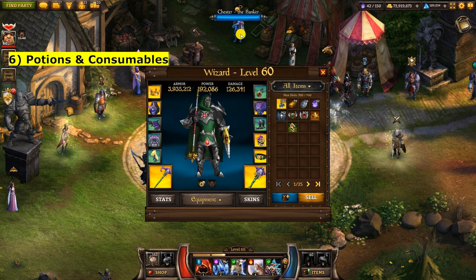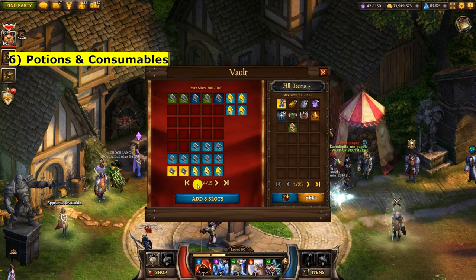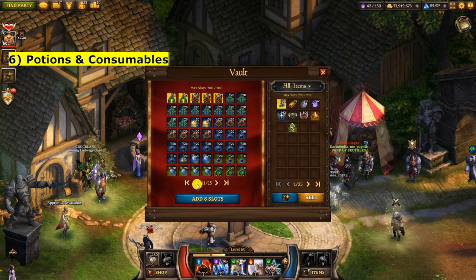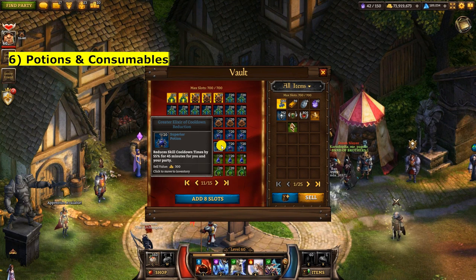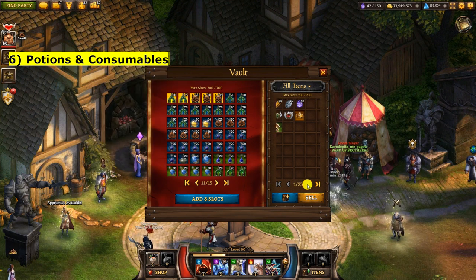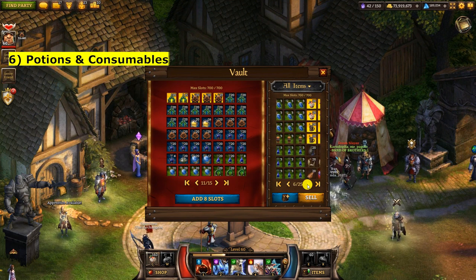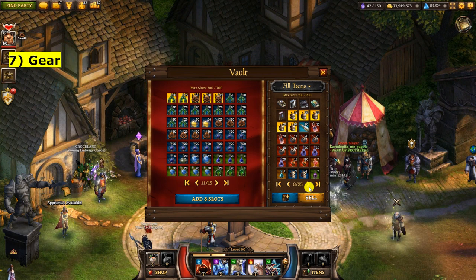Now we've got potions and consumables — we'll cover what to keep in the next section. The way to identify them is they have a number next to them, they look like bottles, and they provide some benefit for a duration. These are some of the potions in inventory — just be aware that if you're a hoarder of consumables and don't have much storage space, that can become a problem.